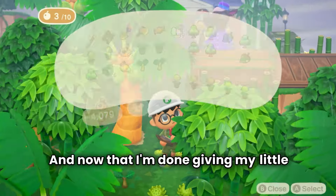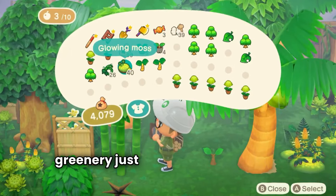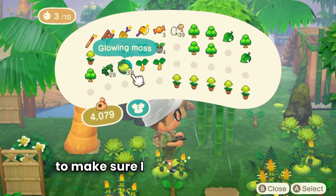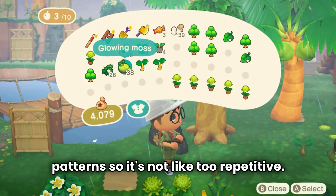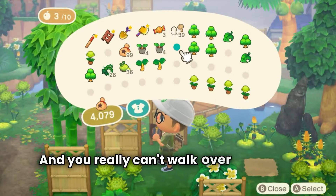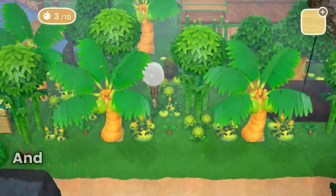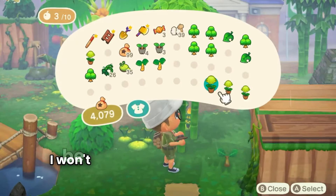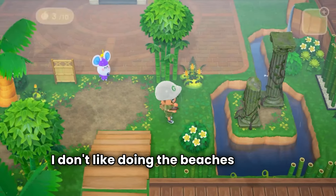Now that I'm done with my little rant, we are filling in all this area over here with a bunch of greenery, just so you don't really see anything over here. I stagger it in different patterns so it's not too repetitive — just enough to give the feel that it's overgrown and you really can't walk over here. On the back side, I'll just put down a lot of lattice fence to cage it off, since I won't be doing the beaches.